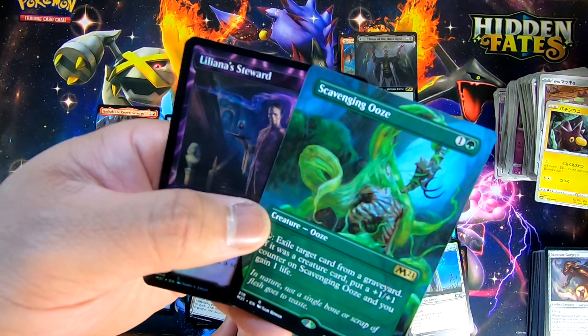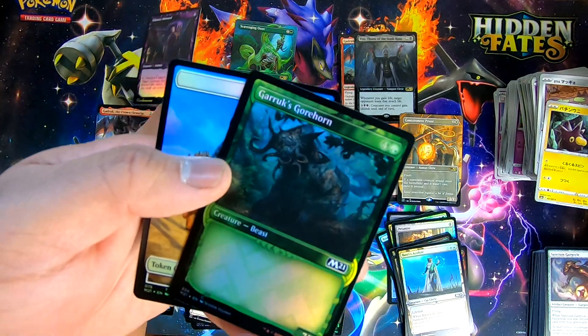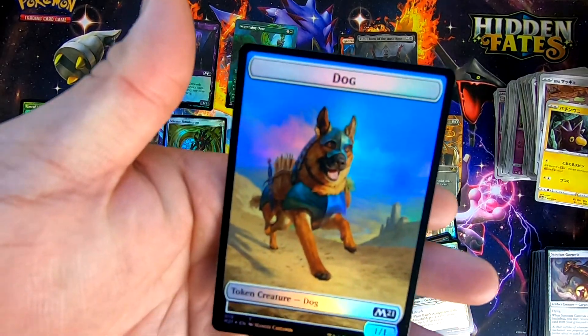Scavenging Ooze — that's a cool one. Liliana's Steward and we got a beast and a dog token. Check out the dog, that's cool!